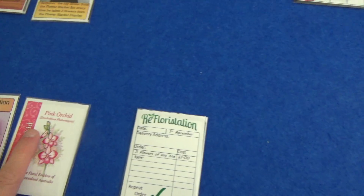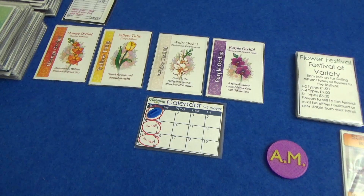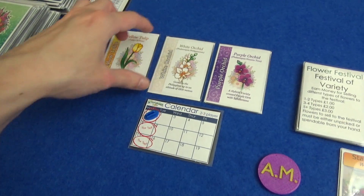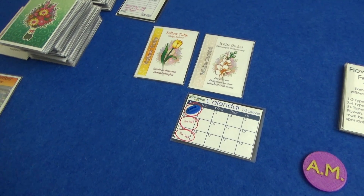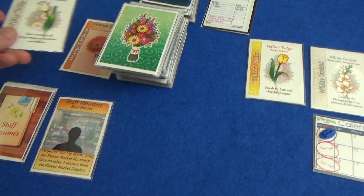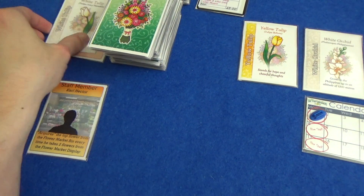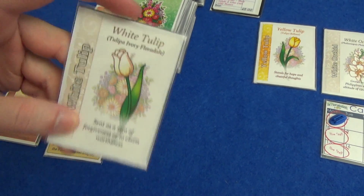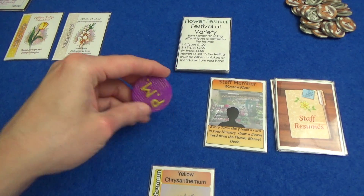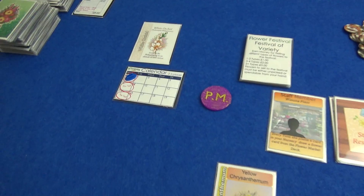We come over to Marty — remember he wants flowers of one type. So I think he's going to go straight to the display and take an orange orchid and a purple orchid. These don't refill until the next day. Marty's power means that whenever he takes two from the display, he gets the top card from the discard pile from the bin.